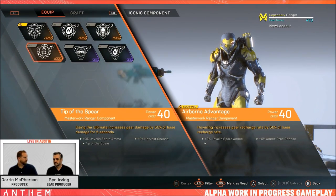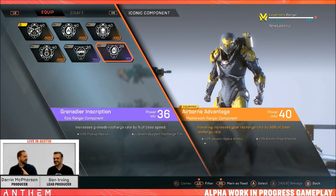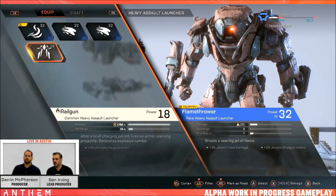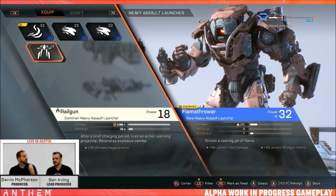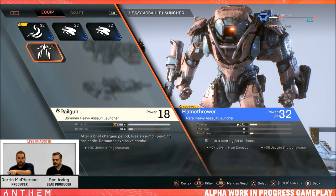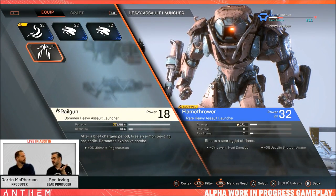Let's cover combos briefly. These are done by priming a target and then detonating with certain abilities capable of this. You need an ability or weapon with an element that can prime — when an enemy is primed, it'll have a symbol above its health bar. Then you need a second ability that can detonate, which looks like an explosion on your weapon. When you use it, the target takes increased damage as the combo detonates. Having one of each is especially important when playing solo, for more damage and quicker fights.